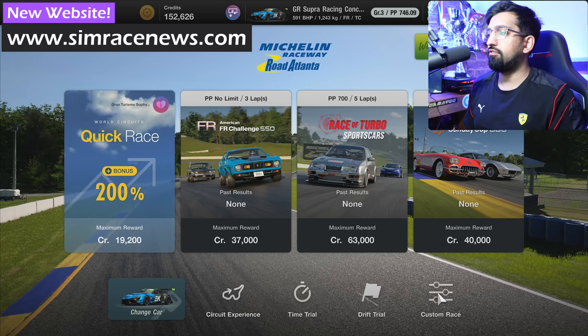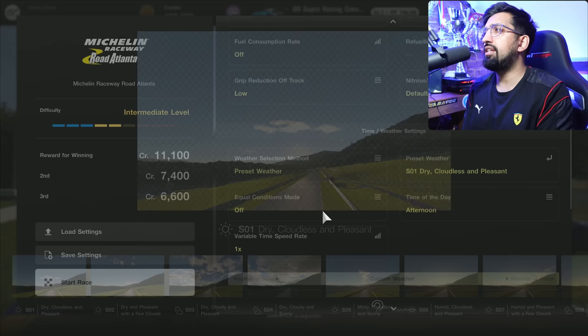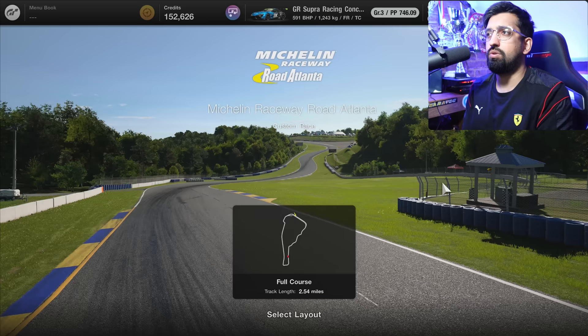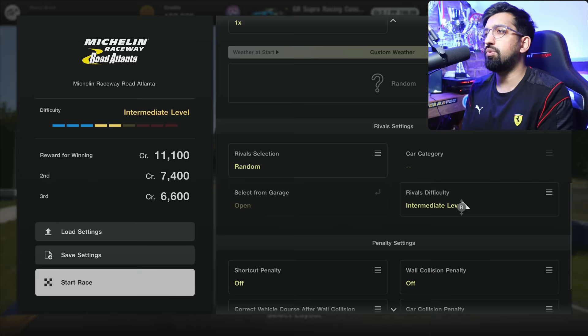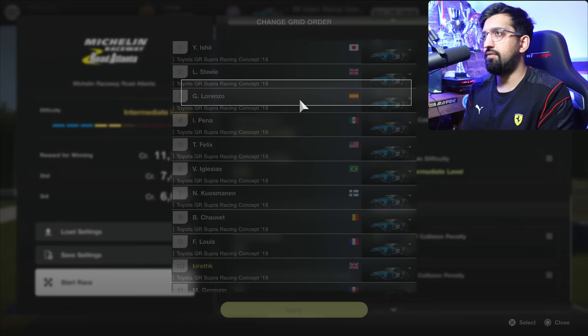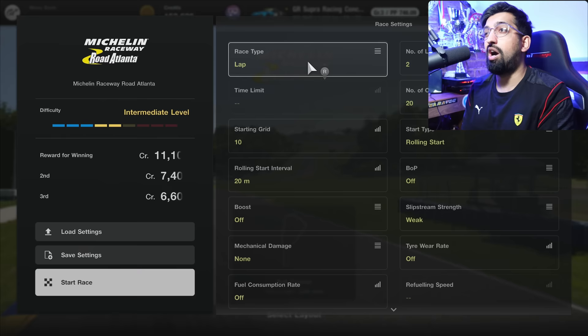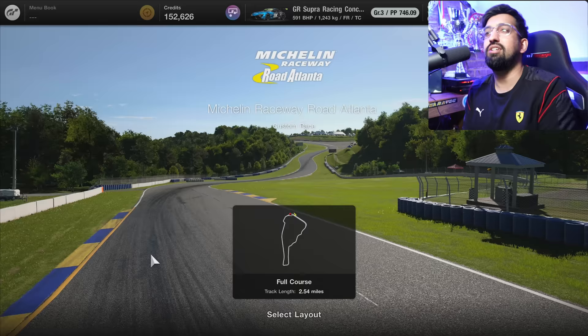Once you start to understand custom races you can set up really fun races — a lot of stuff is customizable. You can even choose the specific cars for each AI driver. You can save races but you can't share them — which is such an easy win. Gran Turismo, I know you watch these videos — please make it possible to share custom races. I'd love to share races designed to give you the ultimate thrill of racing. It's also worth noting that some tracks have wet weather and some don't — it's a real misstep that they haven't added weather to all tracks.